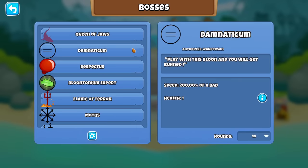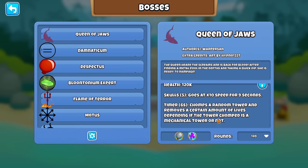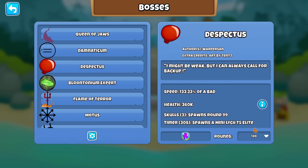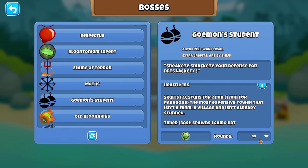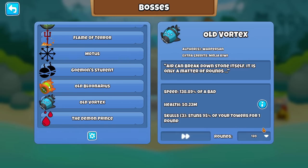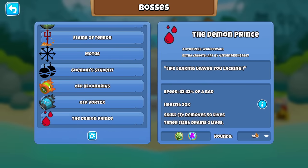Speaking of which, I should probably explain all 10 bosses real quick — just a quick refresher. Queen of Jaws is the weak HP but very, very, very fast boss that also chomps towers if they're not mechanical. Damnaticum is the anti-boss. Dispectus just spawns bloons, mostly dangerous at tier 5 with the mini lich spawning. Loontotomy Expert regenerates lives and is very tanky. Flame of Terror removes a percentage of your cash, so make sure not to hold too much. Modus shifts all your towers. Goemon Student stuns your most expensive tower and occasionally spawns DDTs, including at tier 1. Old Blunares basically spawns stuff and is tanky. Old Vortex stuns your towers — it's round-based and percentage-based, 95% at tier 5. And lastly, Demon Prince loses you lives.